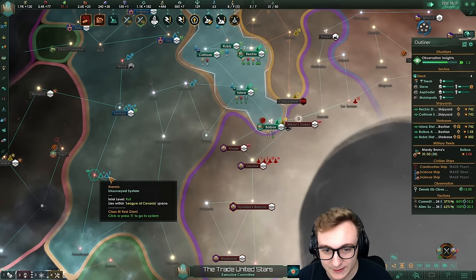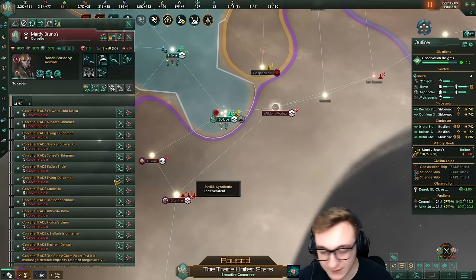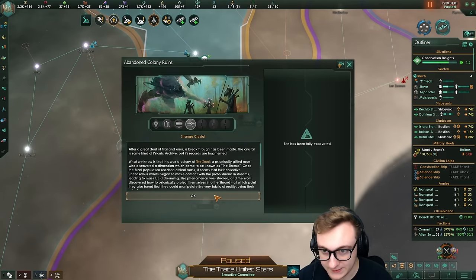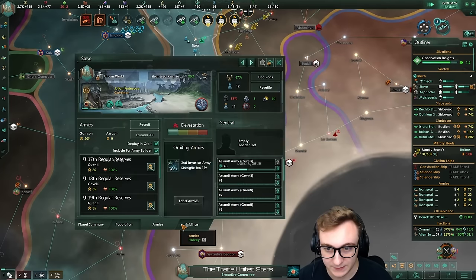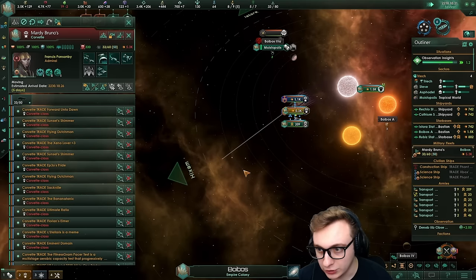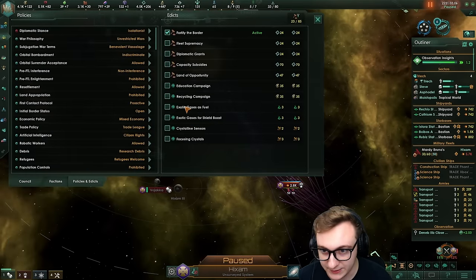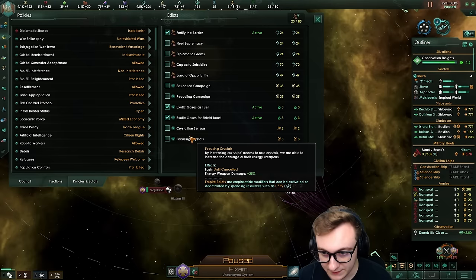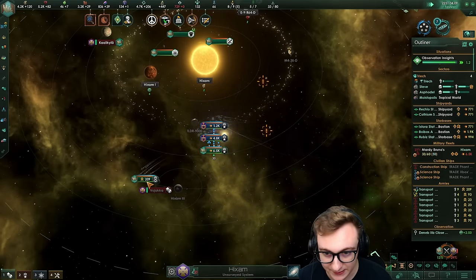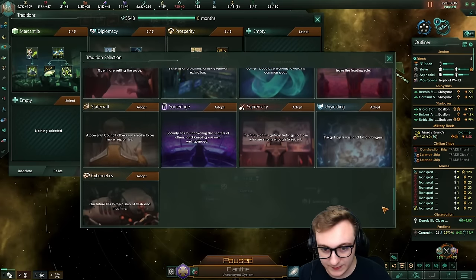I have a bunch of planets to fix. This is good though because now there's no crime — crime is cured! This was looking like a science world so we'll make it a science world. This was like an industrial-ish world so we'll do that. They had a relic world start — to get the Faculty of Archaeo Studies is very nice. This one needs to be minerals because otherwise we will not have enough minerals. But we have even more planets because they were in the same sector — when they give you an alloy world, you take an alloy world.